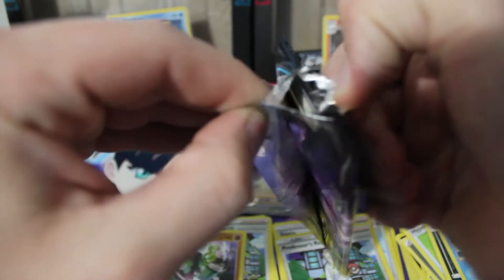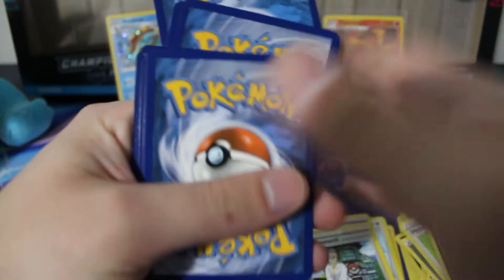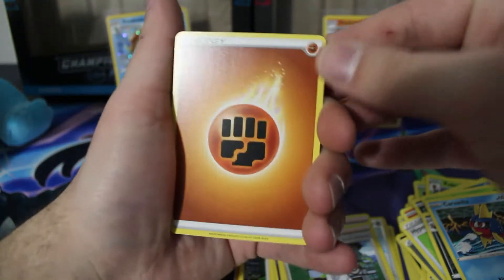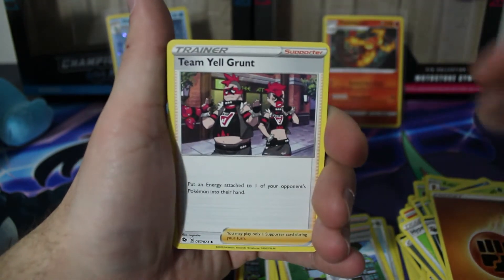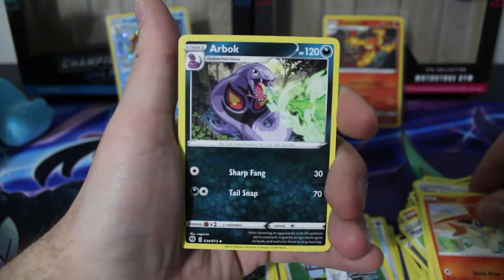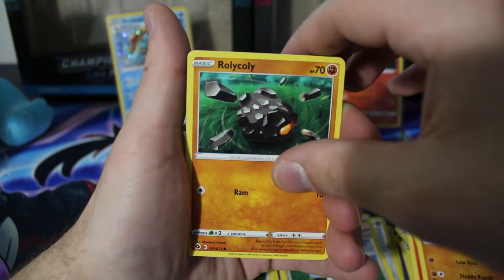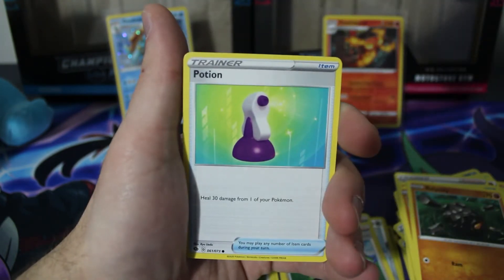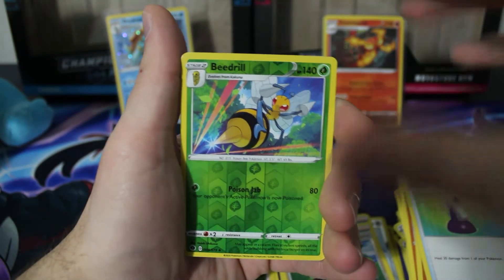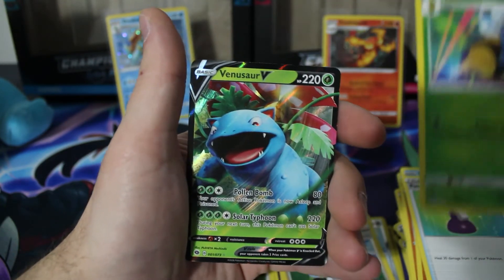Can't get it open so we're definitely making the video last just a little bit longer. Okay, here we go. Code — remember to get your codes, guys. We're going to take this one a little bit slower. Energy, Team Yell Grunt. We've gotten a Victini in every pack — that's crazy. Arbok, Bulpix — we're getting fire type Pokémon, that must be a sign. Machop, Rolycoly, Carbink. The next one must be the reverse: Beedrill.